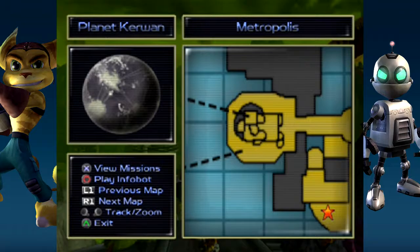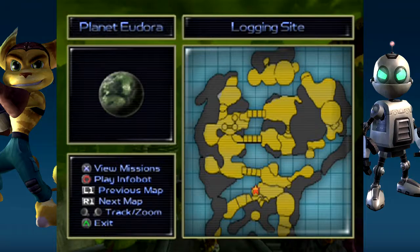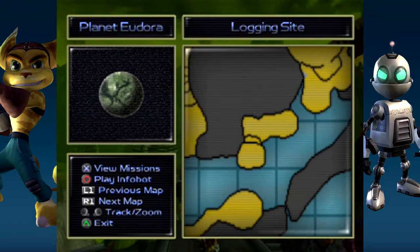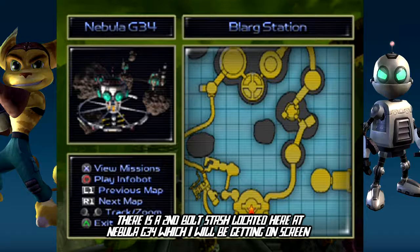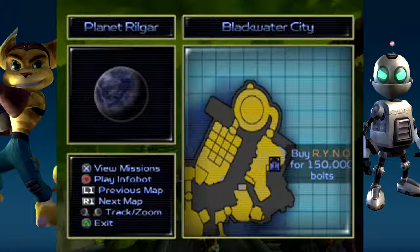On Planet Kurwan, the bolt stashes I could find were right around here at the start of the fitness course, and right around here just outside Big Al's RoboShack. On Planet Eudora, the bolt stashes I could find were right here in this alcove by the trees connected by that walkway, and the other one was right here on the path you take after getting the Subcanon. On Nebula G34, the only one I could find was right here on this dirt path that leads to the room full of cages.